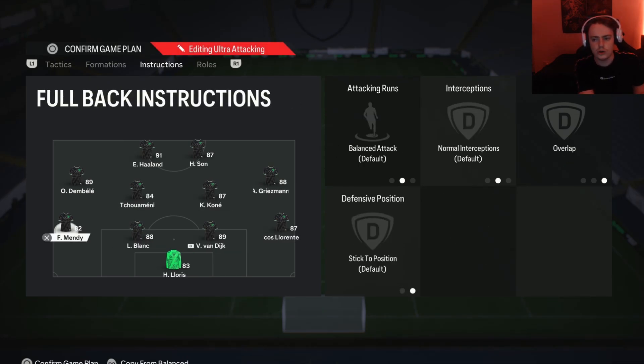Moving on to the fullbacks: on your more attacking fullback, I suggest balanced attack and overlap. The 4-4-2 can be quite narrow at times and with the left mid and right mid on cut inside instructions, those midfielders will often be in narrower areas, so we need these fullbacks to overlap to give us extra width. For your other fullback — the more defensive-minded one — I suggest stay back and overlap. This ensures you always have at least three defenders back so you're defensively sound, but when you send him forward the overlap instruction means he can still add extra width to the attack. So: one fullback on balanced overlap, the other on stay back overlap.